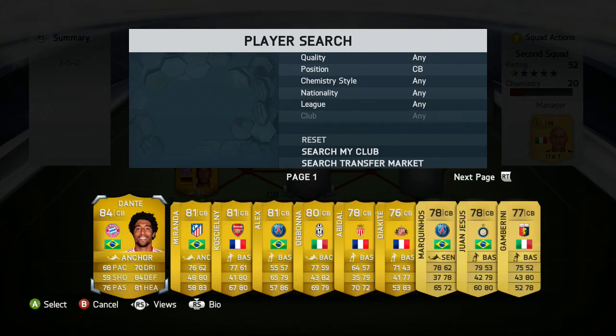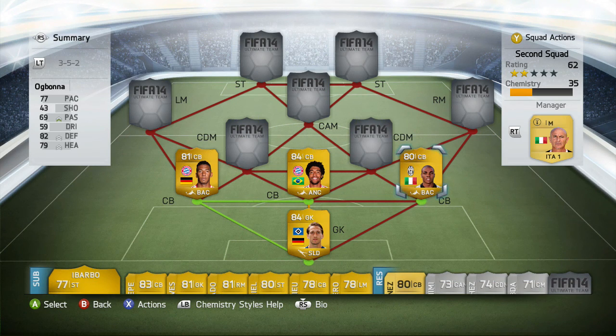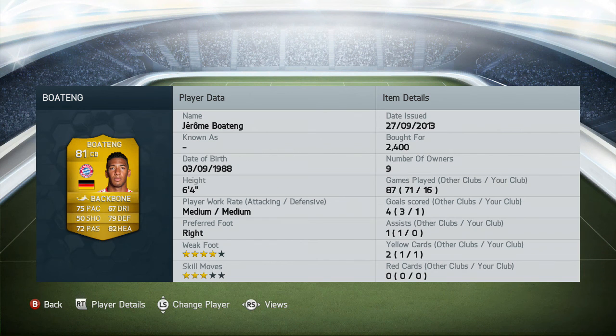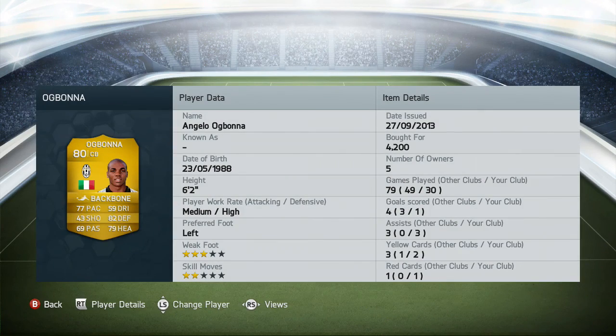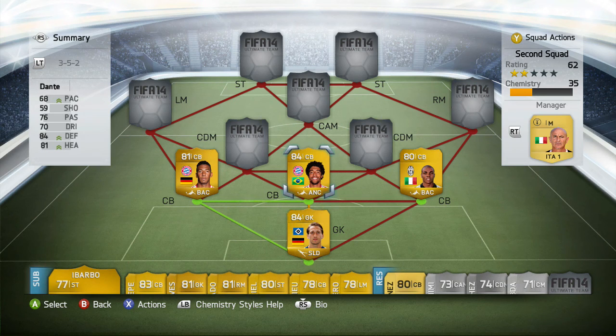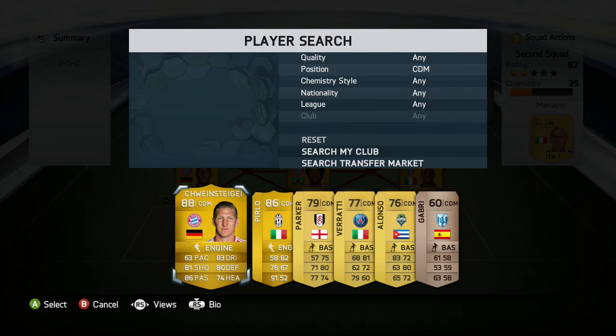The trio of center backs are Boateng, Dante, and Ogbonna. I planned on using Chiellini but I'd already used Ogbonna in a different squad so I decided to try him again. Boateng is 6'4" with 75 pace, 82 heading, and 79 defending — a solid rock at the back. Dante is an animal in the middle, strong with 68 pace. Ogbonna is a bit faster overall. It's a great back three with a solid mix of pace and strength.